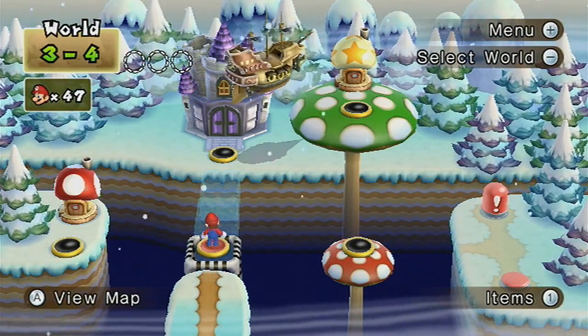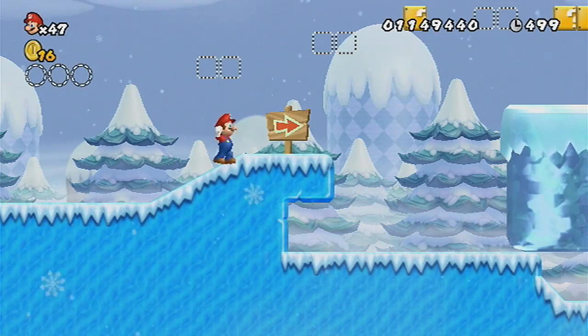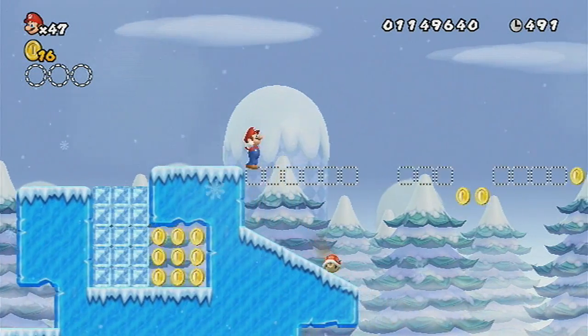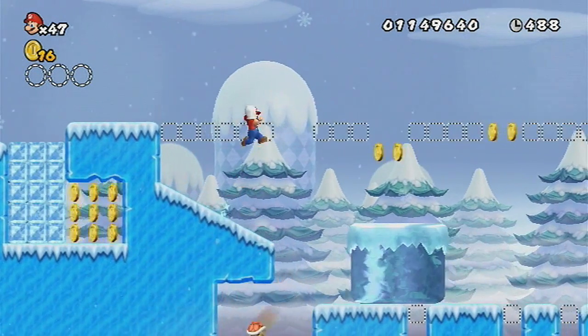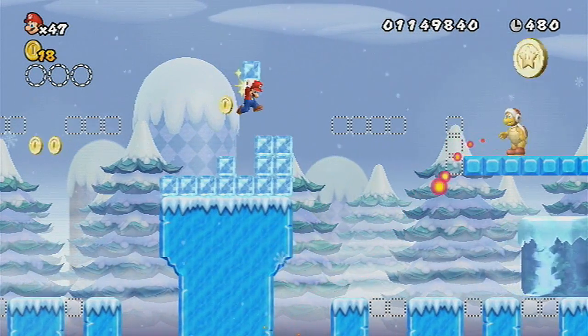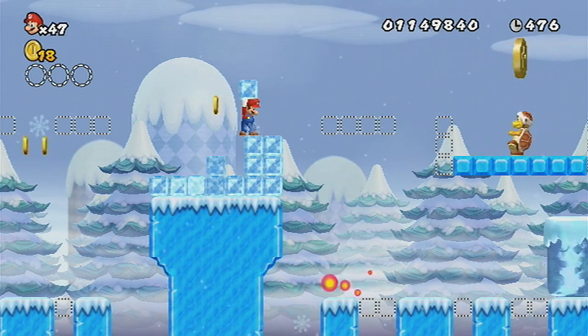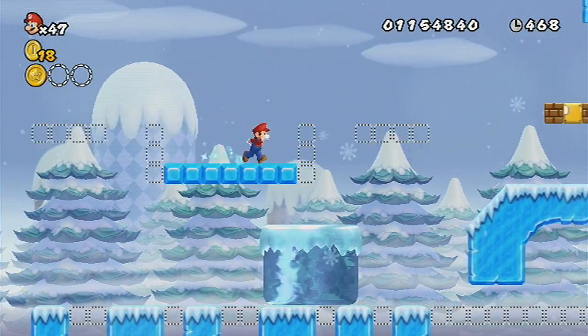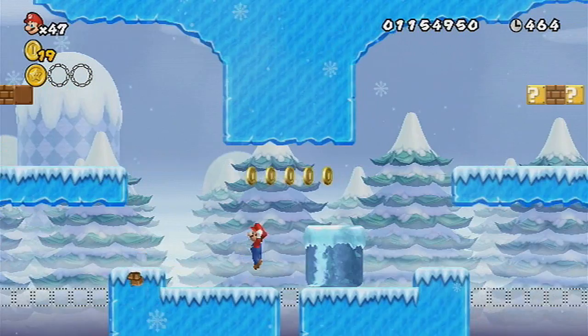Now this level is pretty hard, because the first exit you want to get is actually the second exit. You're going to need to get the second exit on this one if you want to unlock the World 3 100%. This is a pretty hard level. The first star coin is located right there - you can get rid of this guy by just jumping and throwing an ice thing at him. And there's the first star coin.